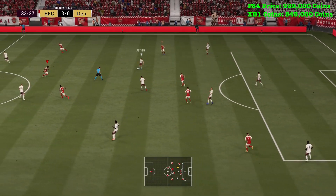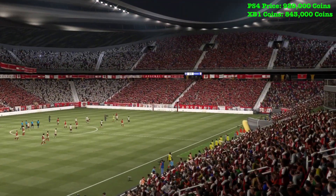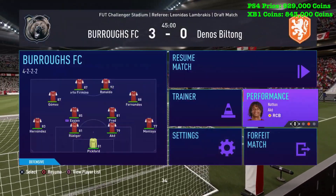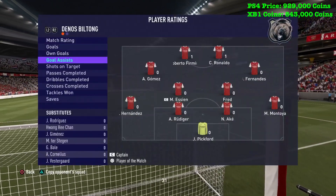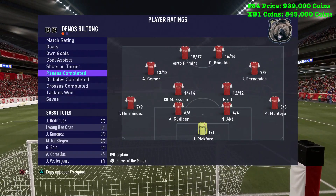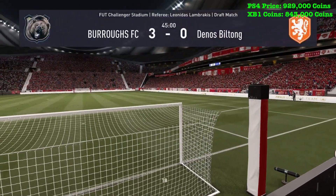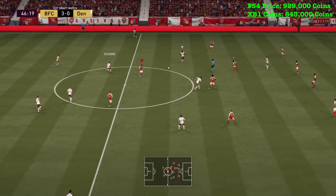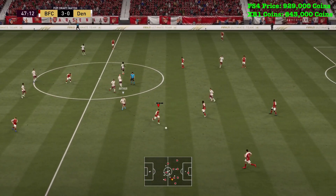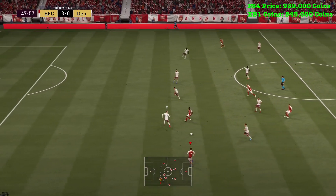He has 87 defensive awareness and 72 attacking positioning, but really good awareness overall — just a very very good card. We're three nil up at halftime, absolutely dominating, and Essien gets a 7.6 rating at halftime. He's the second highest in the team: one out of one tackles, 14 out of 14 passes completed, and seven out of seven dribbles completed. Absolutely sensational first half — he hasn't done one bad pass.